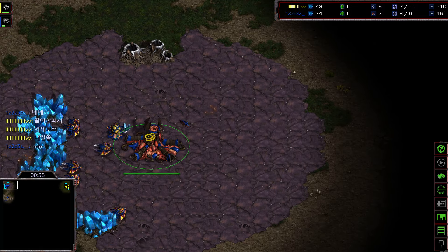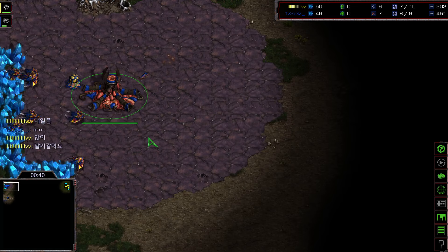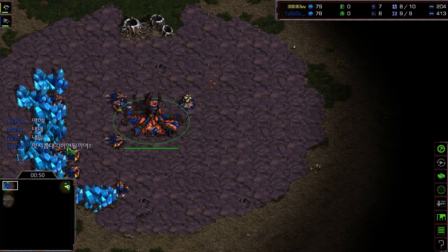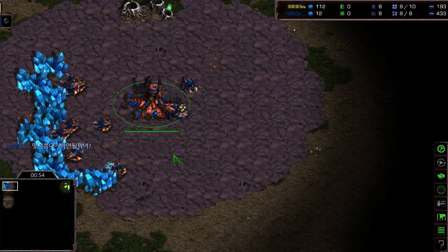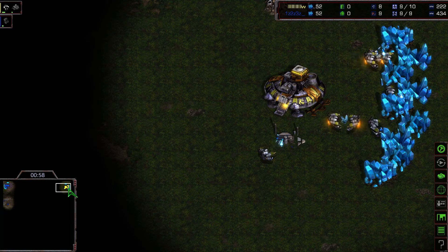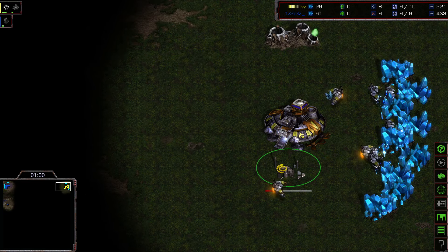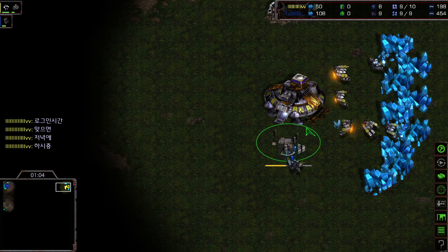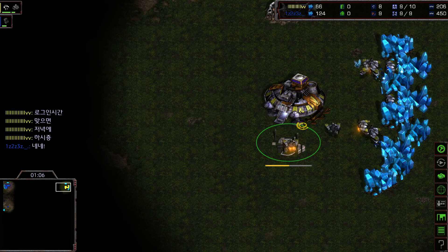They're chatting here in Korean about spawning location, and it would be very interesting to see what exactly they're talking about. We'll be checking out the builds just like we do in previous videos on this channel. Let's see if there's going to be a fast expansion build here for the Zerg, and what Flash's intentions are — he's just placing his supply depot very close to his command center.